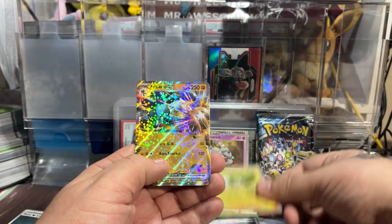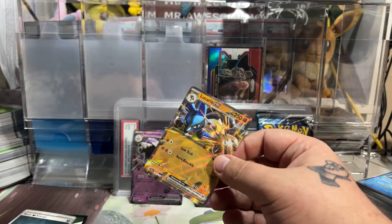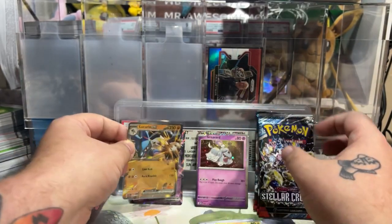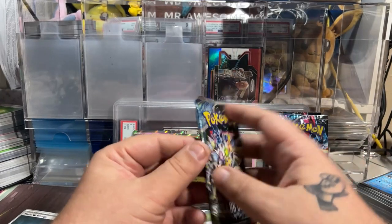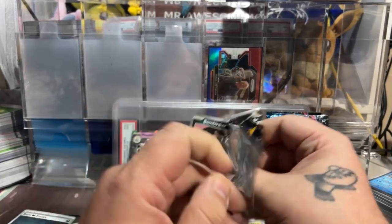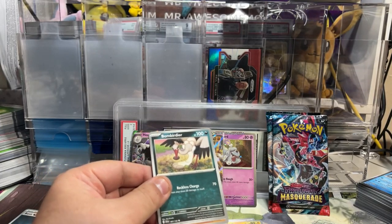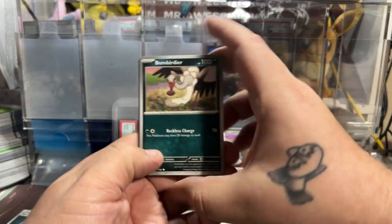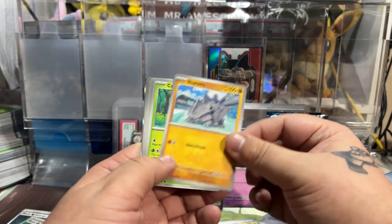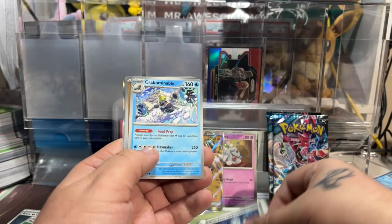Looks like we're at least going to get a double rare Lucario EX. We got one hit out of four packs — that is what you kind of end up asking for whenever you open up one of these boxes. Out of four packs you always want at least one hit, but with modern Pokemon you want that one hit to be a little bit better than a standard EX. So let's see if we can get at least an Illustration Rare or maybe even an SIR.